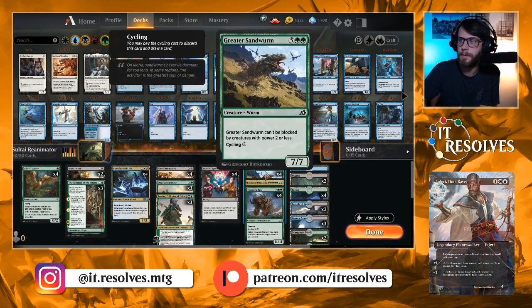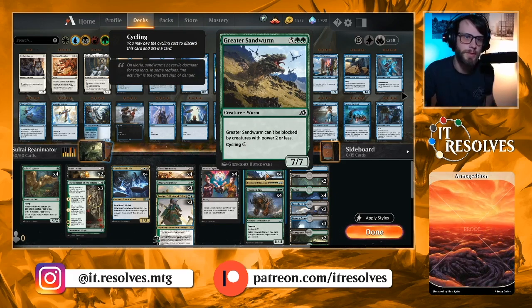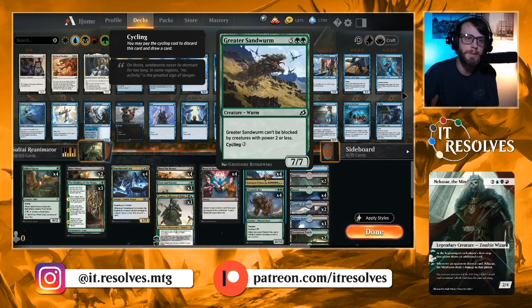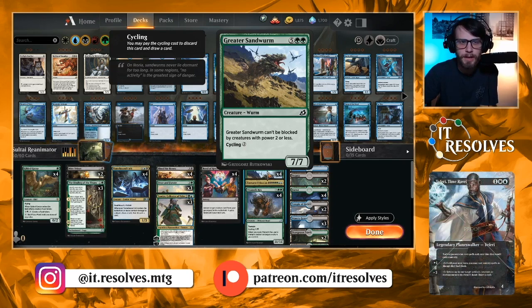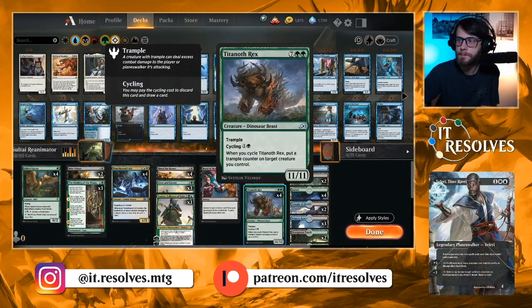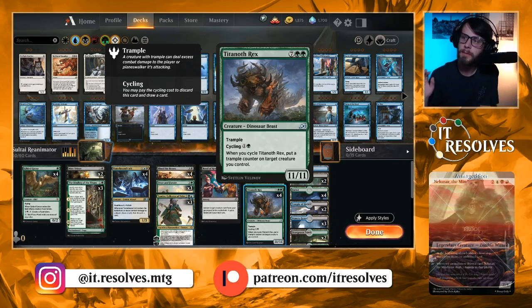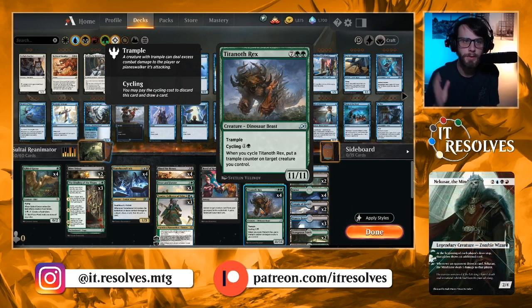We have four copies of Greater Sandworm. It's a cycler for two, which is pretty crucial because we do want to get it in the graveyard. More importantly, it's a 7/7 that cannot be blocked by creatures with power two or less, so opponents can't block it very effectively — and seven damage is a lot. The other target is an 11/11 trampler that also has cycling.